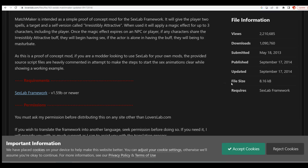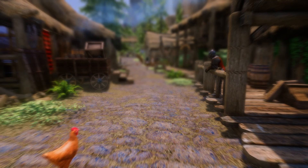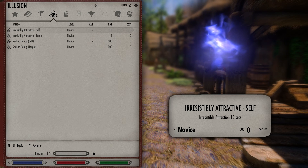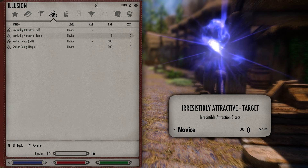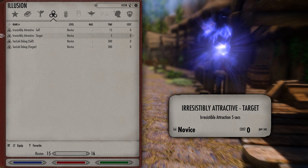Once you have SexLab and Matchmaker installed, jump into the game. When you load up your save or start a new game, you'll get two spells: Irresistible Self and Irresistible Target. You can use the self spell on yourself — if you have any masturbation animations, it will play those. If you cast the target spell on an NPC without casting it on anyone else, they'll do solo animations as well.